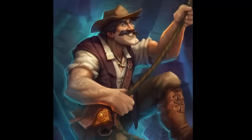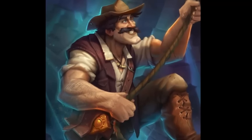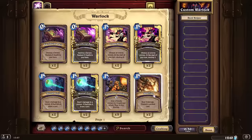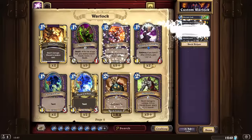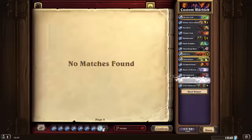First, admire Reno's great art for a minute. Look at that majestically powerful and mesmerizing chin. Next, create a generic warlock deck but without the molten giants, because who needs molten giants when you are always at 30 HP.